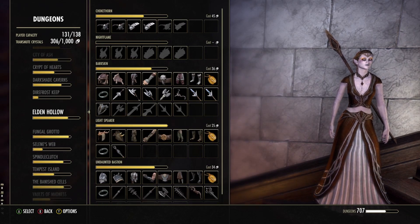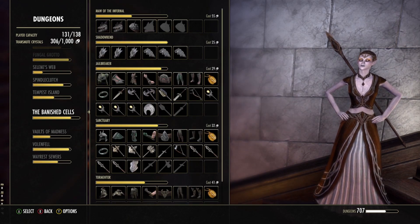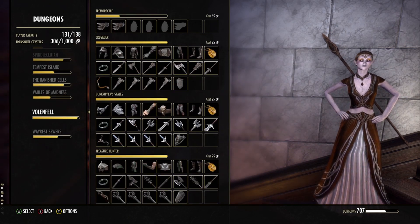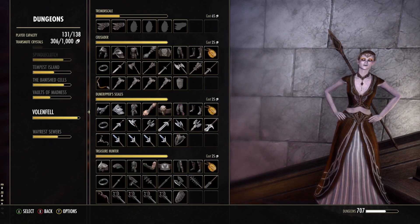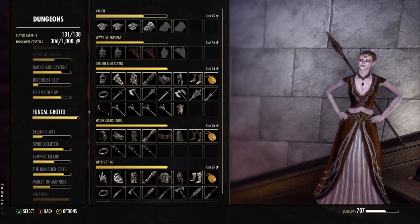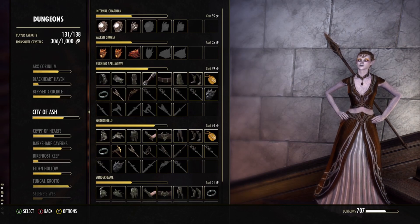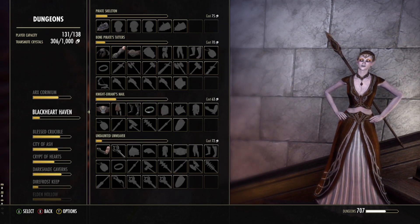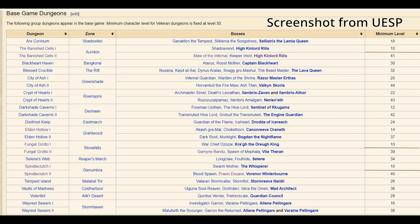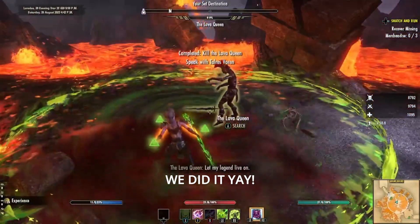There are 16 group dungeons in the base game. 8 of these have 2 versions, 1 and 2. Each dungeon can be tackled in Normal or Veteran difficulty. Base game group dungeons all have a recommended player level. Today we'll focus on the first 3, which are unlocked at player level 10 — namely Fungal Grotto, Spindle Clutch, and Banished Cells. Our main question today is: can you solo it?